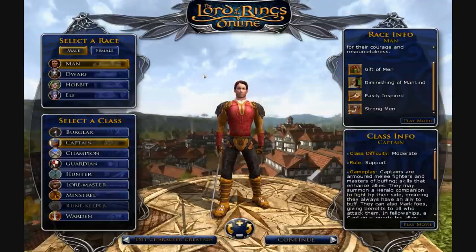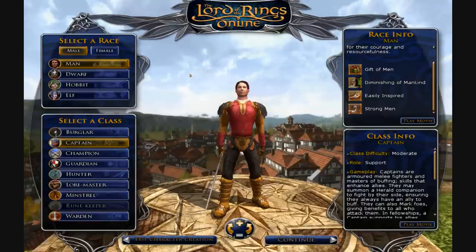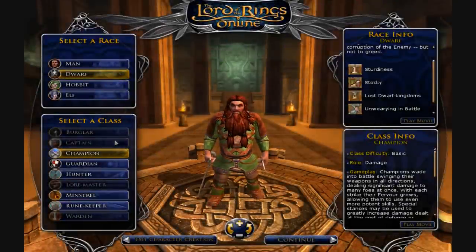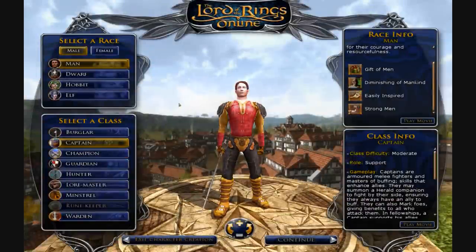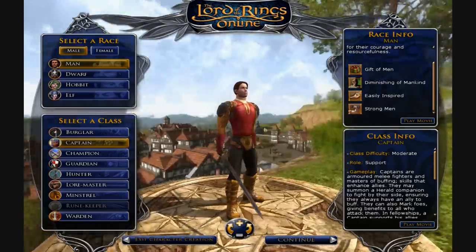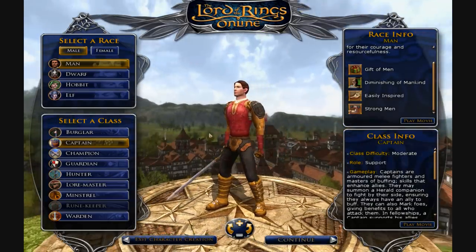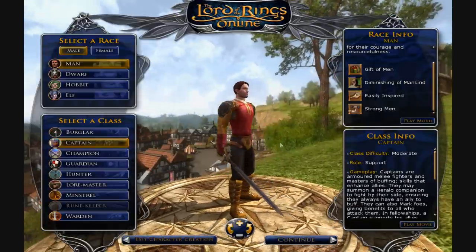Captain is a mid-range character. The only race that can play him is man — you'll notice certain classes will be grayed out when selecting a certain race, because that race cannot enter that profession. A captain is essentially the leader of a fellowship. He can summon a herald to help, and the herald can offer all sorts of benefits. His banners of war can offer anything from might bonuses to agility bonuses and health benefits. He's a good support character, also very good in melee, and because of his herald, makes a good solo character.